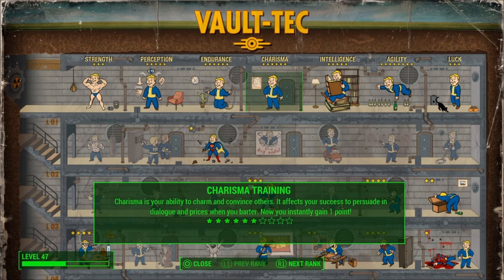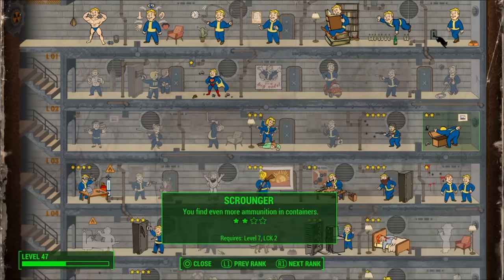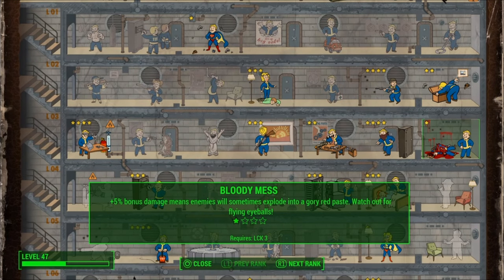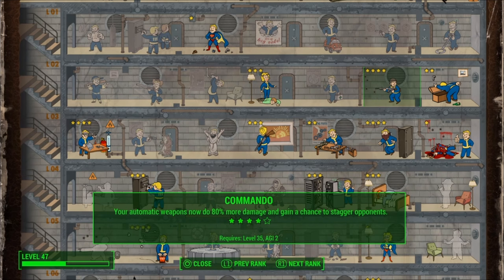Notice I'm level 47. This is where I'm at with all my bobbleheads — well, at least all my special bobbleheads. I'm still missing a few of the skill ones. But the key here is to not put points into VATS-related stuff and just get my luck up to 3 so that I can unlock Bloody Mess.